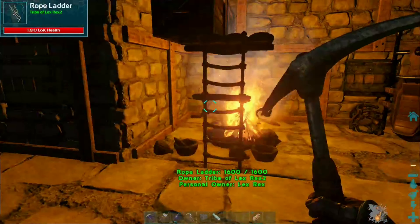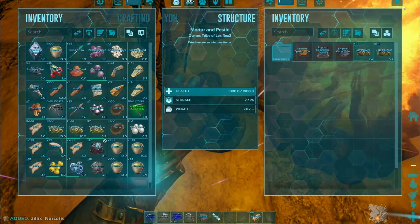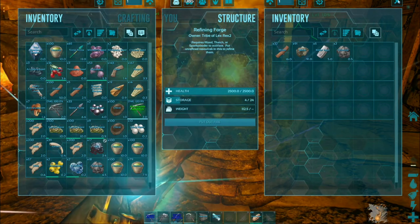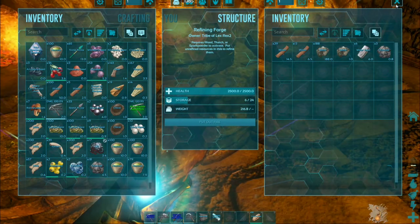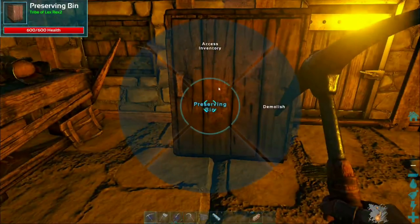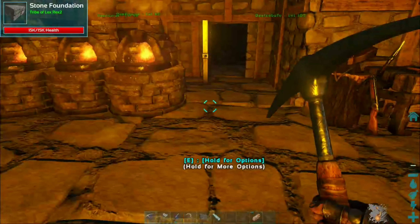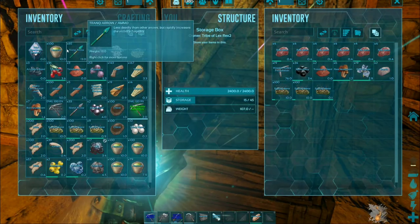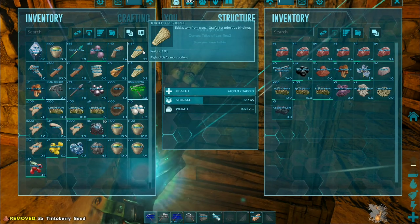I'm back — I officially finished crafting all the narcotics, finally. I've got about 500 now. I've also got 50 cooked meat, so that's plenty. I just went on a metal run too — I've got about 100 ingots in this forge, 100 in this one, and 200 in this one since it had the most wood. The preserving bin is working now and I've got 45 more cooked meat in there. Now I need to empty my inventory and grab some berries before heading out.